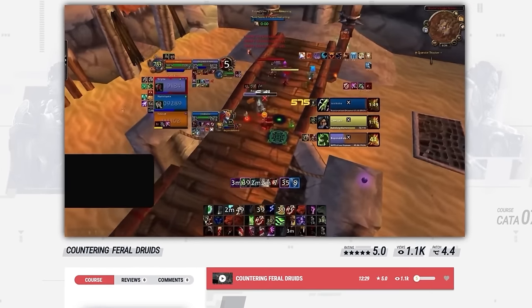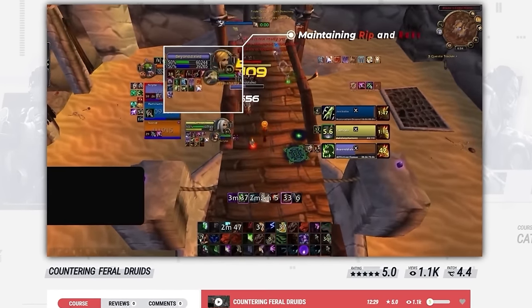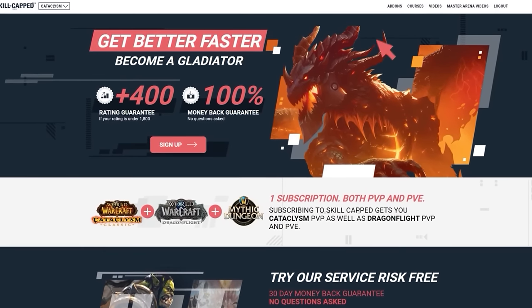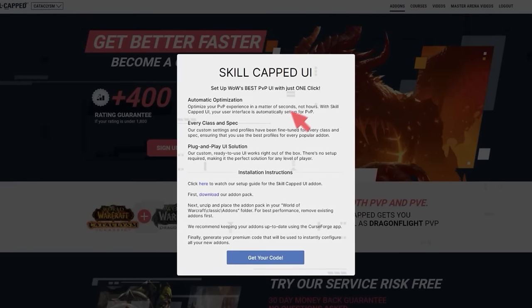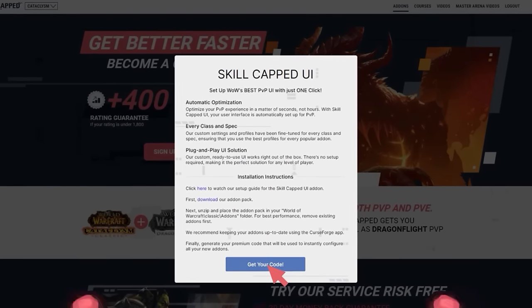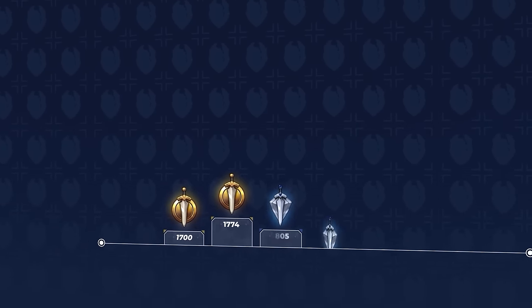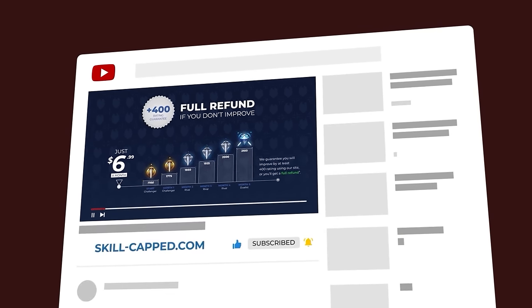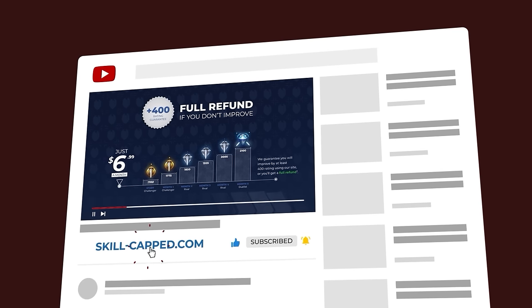We've even added a brand new course to our website that teaches you how to counter every class in cataclysm. Skill-capped members now have access to a complete UI profile available right now on our website. So if you want to get the rating you really deserve, be sure to use the exclusive discount code directly below this video and take advantage of our rating gain guarantee.